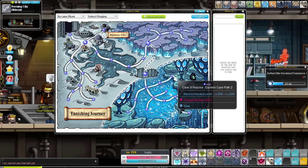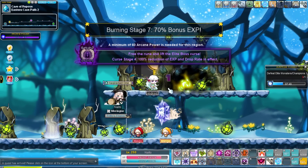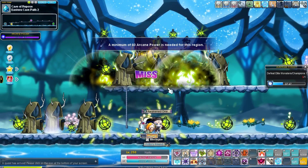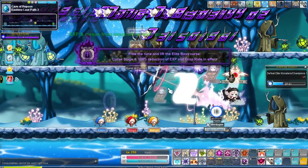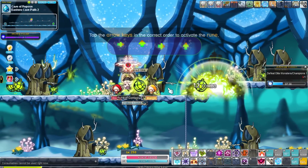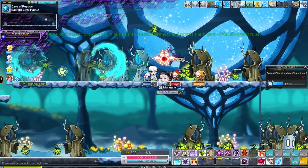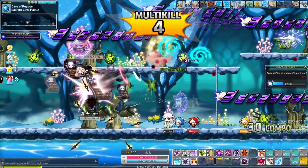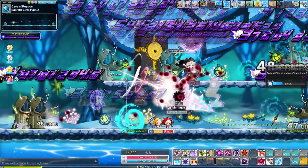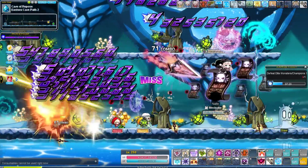From 200 to 205, Eastern Cave Path or Below the Cave has pretty much been the go-to for Nightlords since fifth job hit, and no reason to change it. You can just flash jump through and pop your Assassin's Marks. All those stars floating around will clear the map pretty effortlessly. Just flash jump left, flash jump right, clear the map as you go. Your marks will pick up stragglers. These levels fly by super fast.